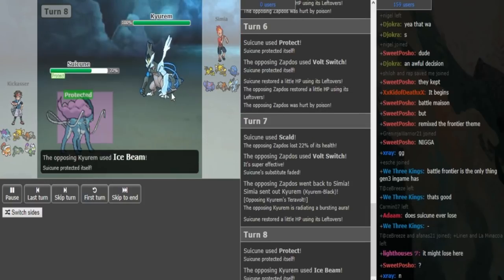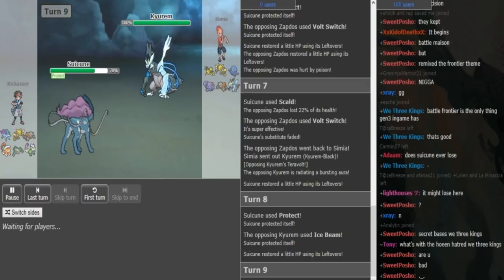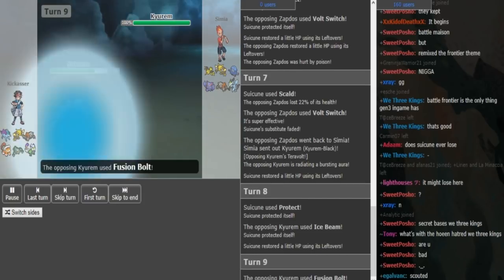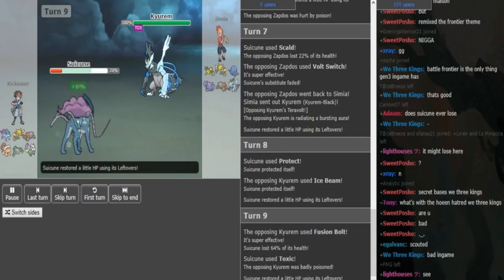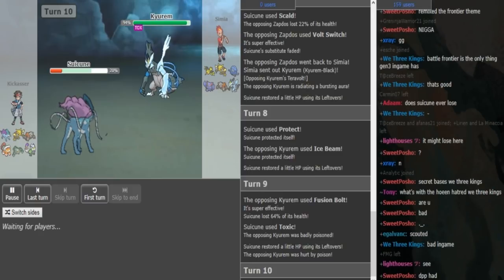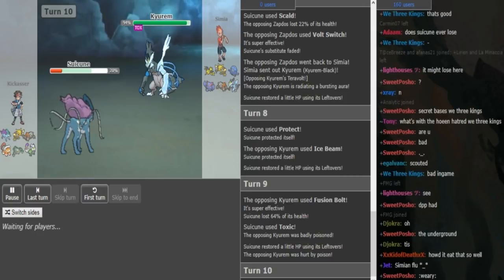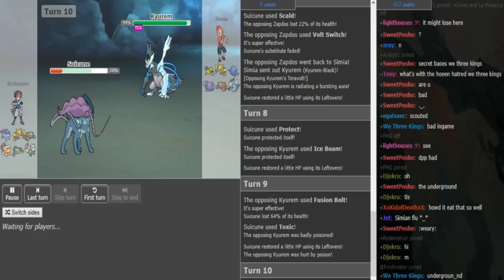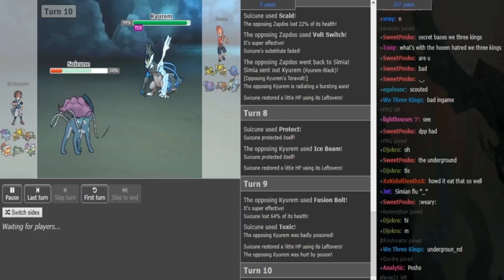Now Kyurem can threaten out the Suicune, so I would not go for Fusion Bolt here because the Protect is quite obvious and you don't want to waste more Fusion Bolts. I agree with Ice Beaming there. Now either Ferrothorn or Heatran is probably going to come out - Landriss is a potential play if you want to predict the Fusion Bolt but that's a really risky play. He just stays in - Suicune eats that up, goes for Toxic. The Kyurem is not Life Orb, it's just Z-Move Kyurem most likely. Suicune is free to go for Protect - Semiatric might want to switch out here predicting the Protect and not letting the Kyurem take more Toxic chip.